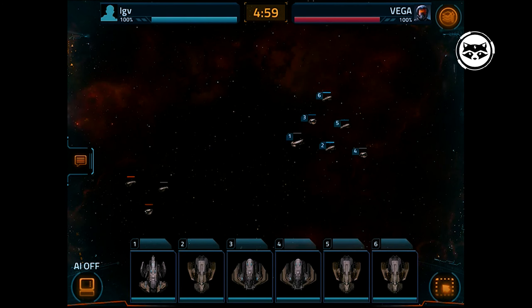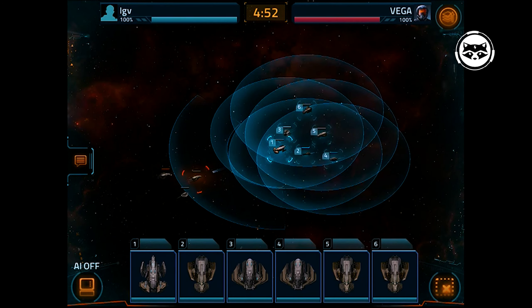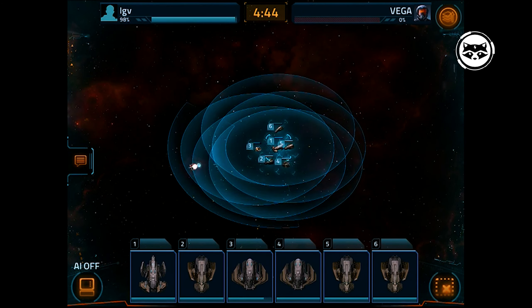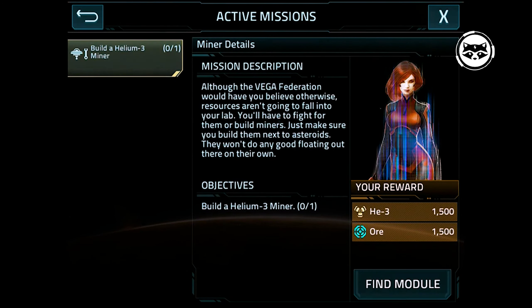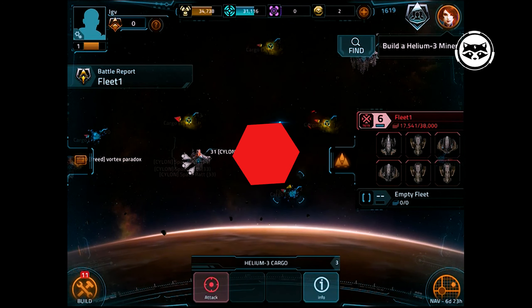One of the most important features of Vega Conflict is large-scale battles with the participation of live users, with all battles unfolding on huge star maps in real time. The PvP mode here is free in nature, so the battle can start at any time, anywhere. You can play Vega Conflict not only on Android, but also on a stationary PC through a browser.